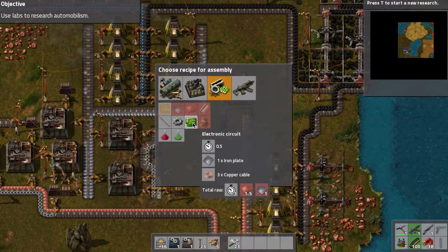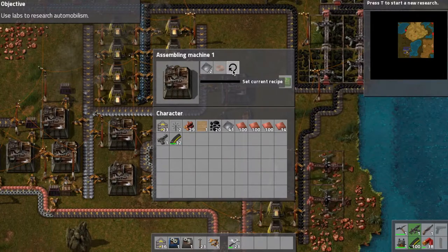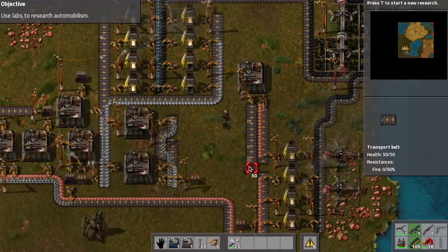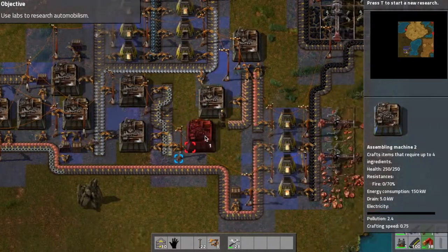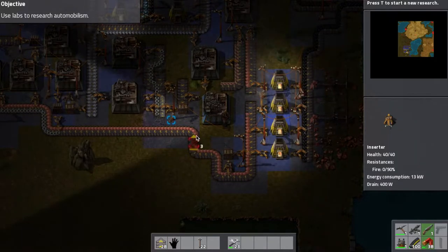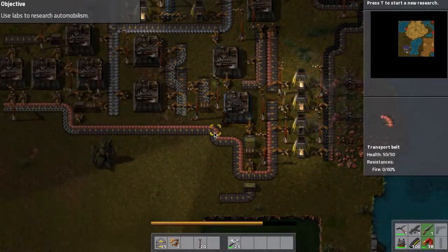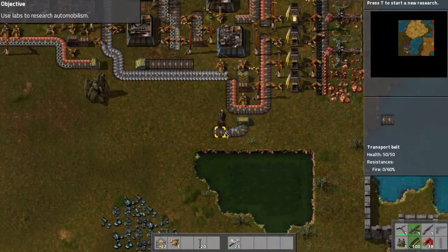I need an electronic circuit, which requires iron plate and copper wiring. So let's do the copper cable here - it'll build that - and then get this one building the electronic circuits. The nice thing is they already set up a device to build the track pieces, which is required. Just trying to make all this fit well.